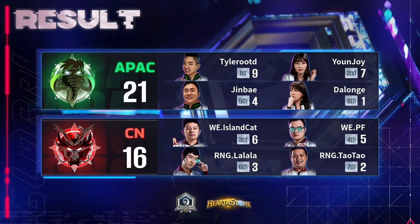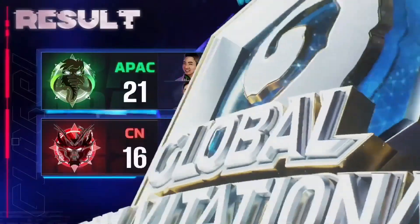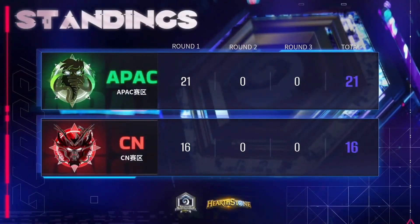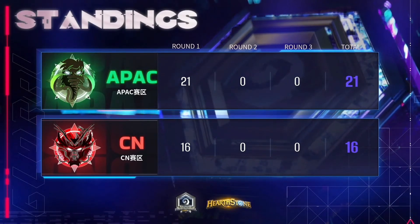The points are added onto the whole total — it's not just a match between two teams. The two points here would put APAC level with China, and losing it would put them four points behind. We do see the results of that first lobby: first, second, fifth, and eighth for APAC. That fifth from Jimbe is actually a big deal — if that had been a seventh or sixth, the lead would not be looking anywhere near as impressive. The first and second from Tyler and Yunjoy supported by that fifth is a very big deal. Sometimes you play well and don't get rewarded — that's why Battlegrounds is a game of averages.